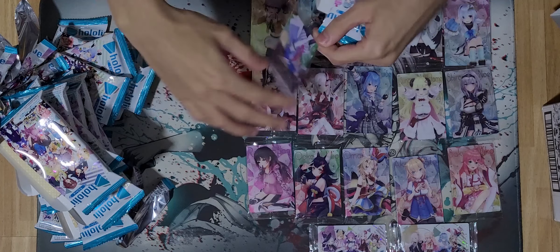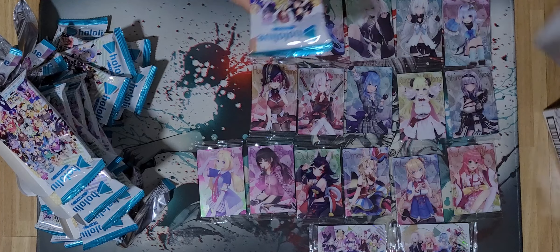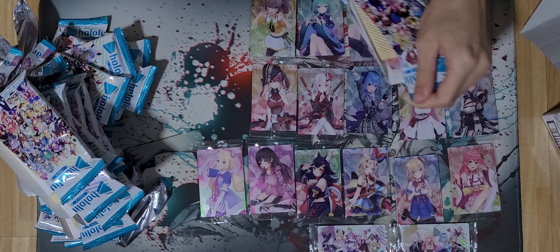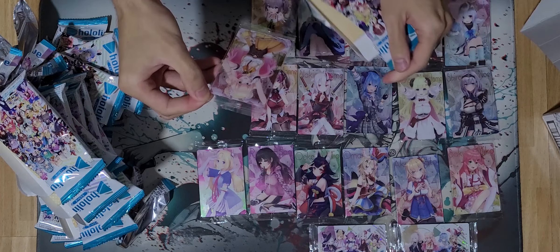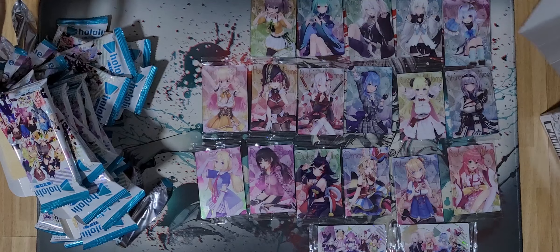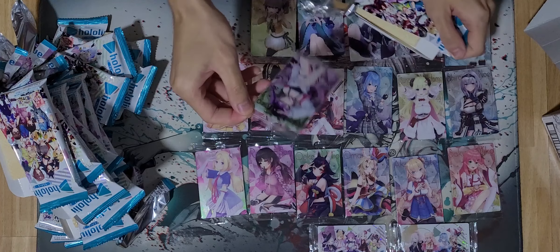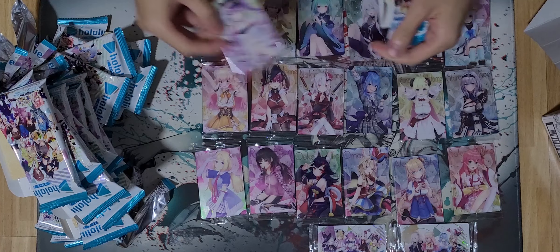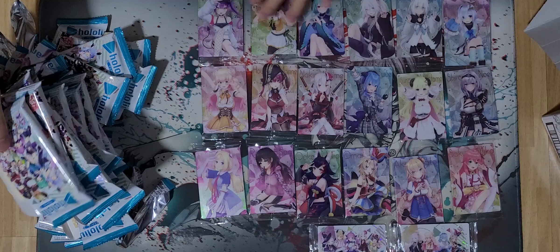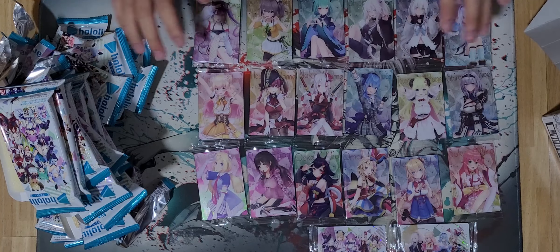Aki Rose — not bad, she's cool! I have two more packets. Oh — Nene! Momosuzu Nene! And last but not least — Towa! Nice, that's really such a good pool. Towa is also one of my favorites.